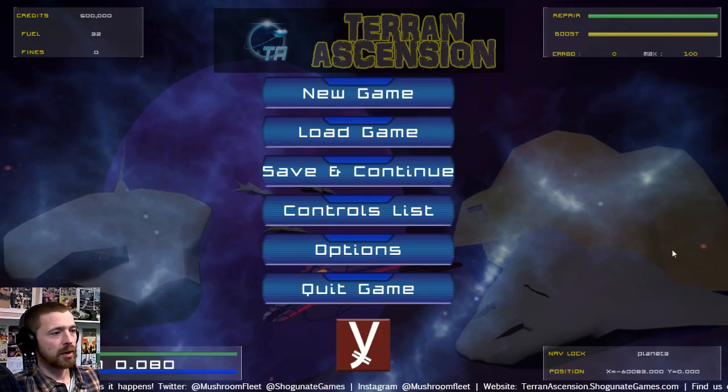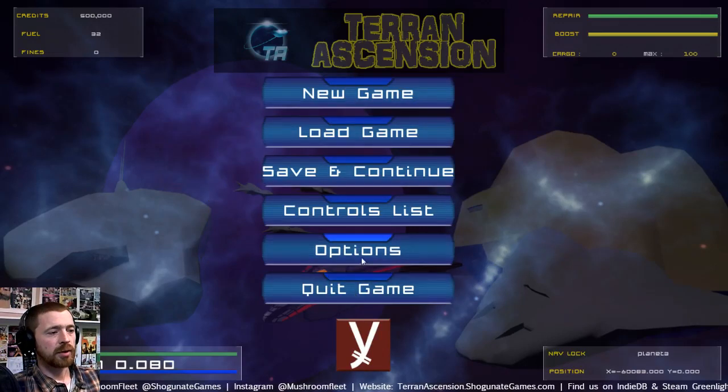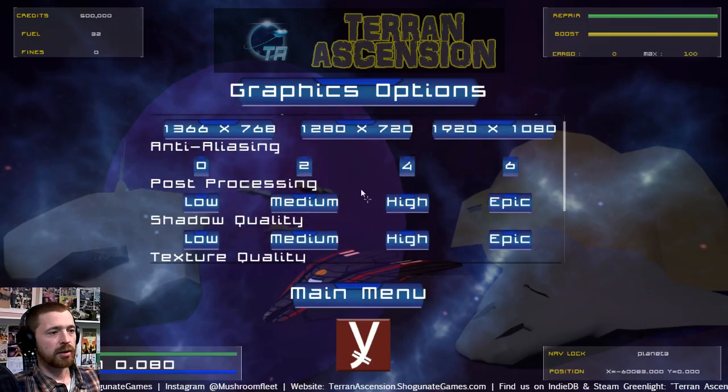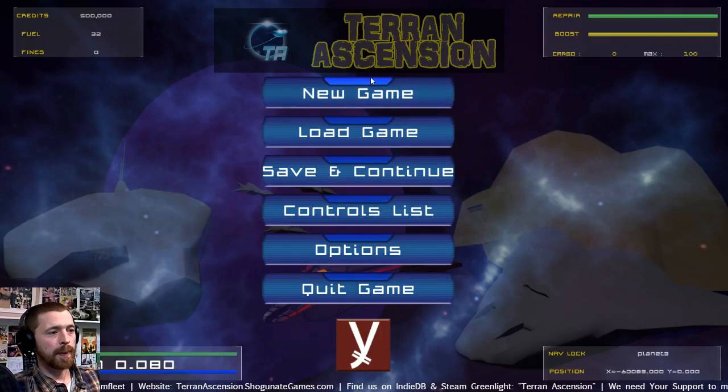We've got a controls list, we've got options, you can change all of your graphics settings and texture qualities. I might just put it all to full — it's not a very intense game. All the UIs and menus are placeholder as you can see; we've used the same graphics for just about everything, just testing the functionality. This is version 80 and I'm just going to load the game.